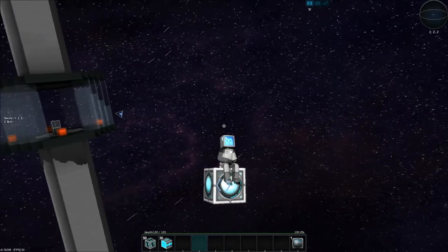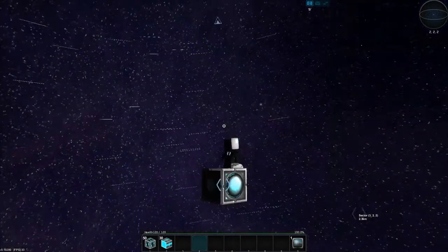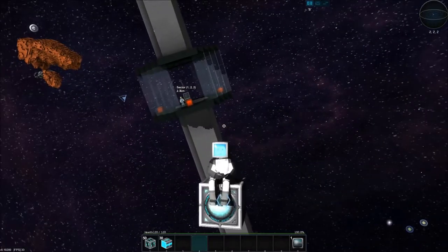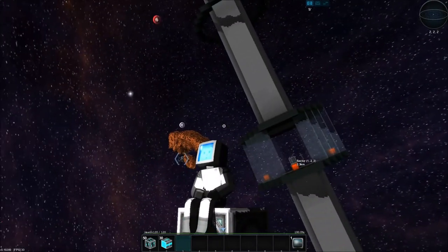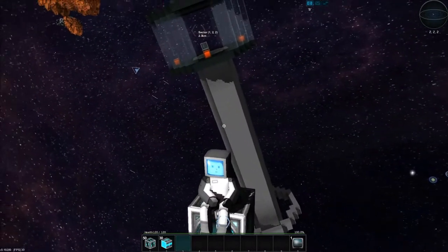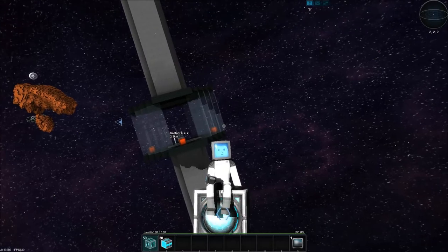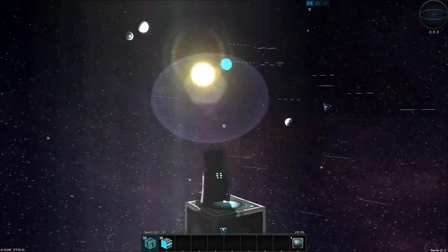Ahoy salty dogs, my name is Lens Cap and today we are playing StarMade, episode number five. We are going to work on a new mining ship. In the previous episode, we took the old ship — designed like a shark — out for a mining excursion and were promptly destroyed. I found a pirate ship and it was shooting missiles at me, so that's what killed us.